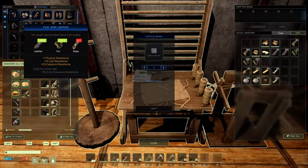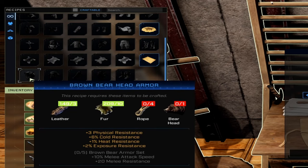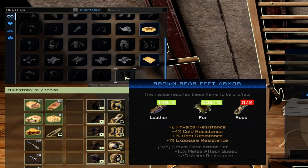At the very bottom here, brown bear armor requires leather, fur, rope, and a bear head for the head armor. We'll show you how to get a bear head shortly. Leather, fur, and rope are required for all the rest of the recipes. So let's show you how to get a bear head.